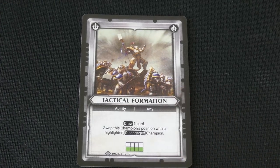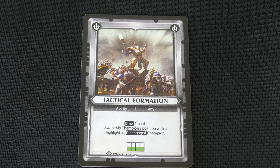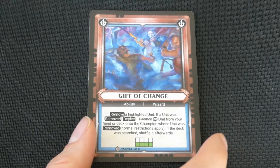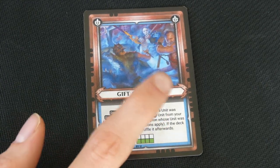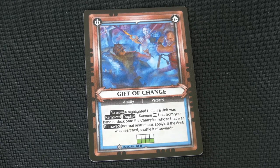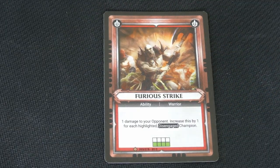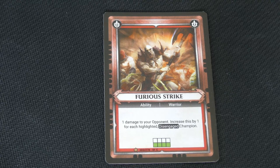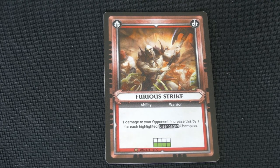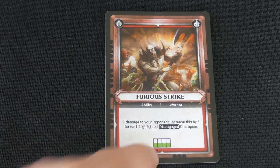This one is Tactical Formation. It says draw one card and swap this champion's position with a highlighted disengaged champion. Now we're on into the abilities. This one says 'ability wizard,' meaning it can only be played by wizards. Here is Furious Strike — this one says 'ability warrior,' so it can only be played by warriors, not wizards.